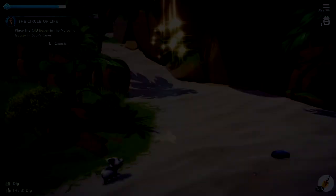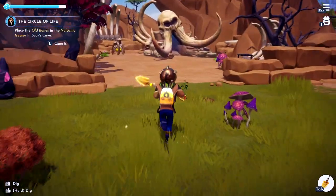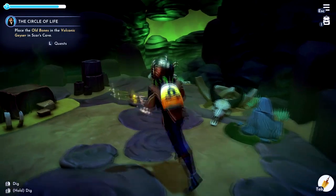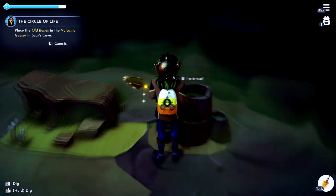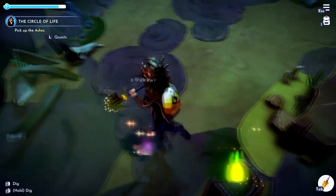I'm assuming that means Scar's house, not the mines, so I'm going to try Scar's house first. Let's go in and see if there's a volcanic geyser in there. This must be it — put the old bones in and that gives us some ashes.